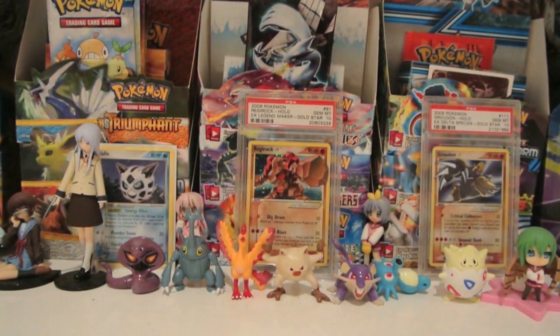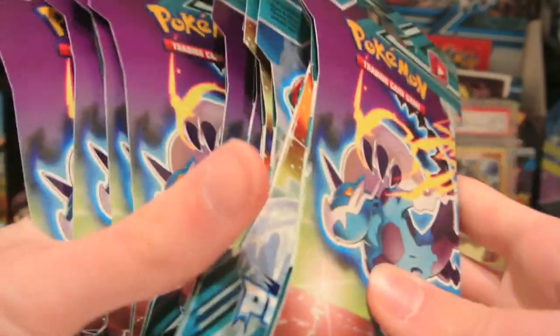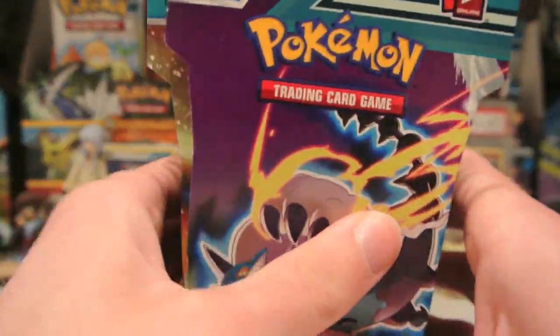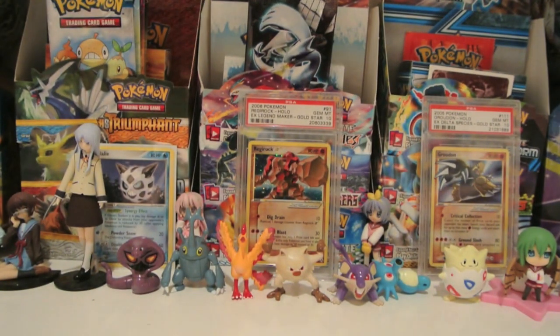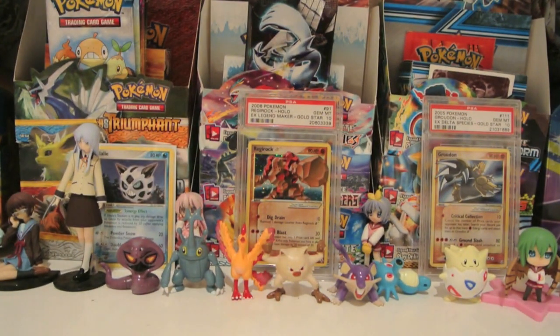I did get 12 of these, which was all Target had at the time — and that's all I was going to get anyway. Walmart didn't have any, but Target had exactly 12. For some reason they had 9 Thunderous, 2 Absol, and 1 Deoxys. So I'm going to split this into 2 parts and do 6 packs each — 3 Thunderous, then the 2 Absol and the Deoxys, mixing them up, not that it really matters.